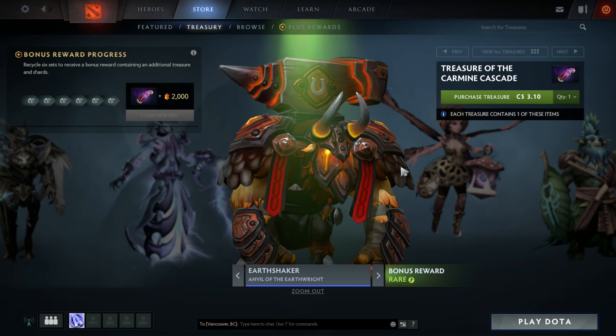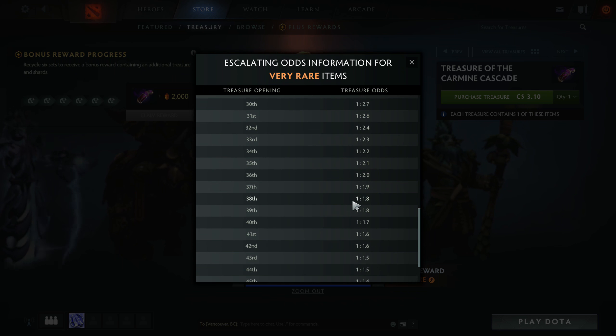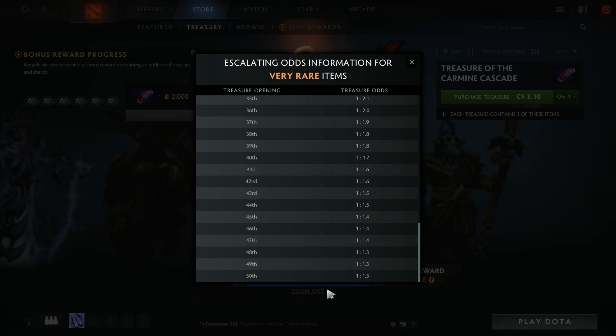With the Dark Willow it's a little worse — you have to open more. Even at 50 it's still 1-to-1.3.